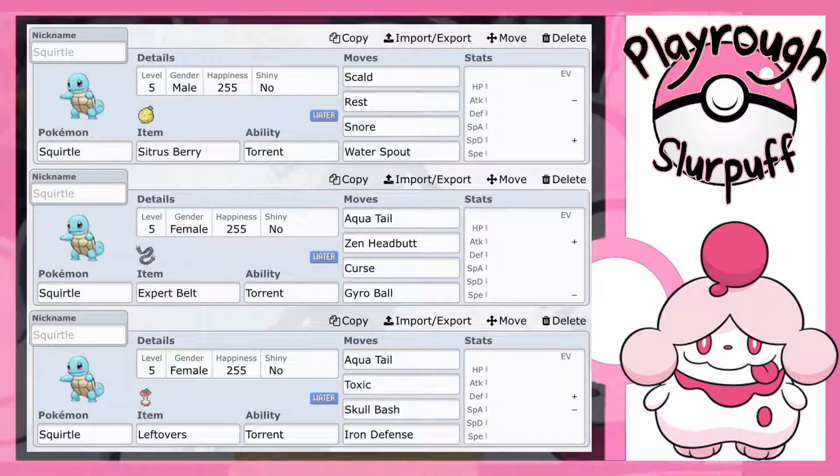This next set is kind of weird but I actually really like it. I have a Squirtle holding a Sitrus Berry. If you don't know what it does, when your HP goes to 50% or less, you get 25% of that health back by eating the berry. So if you were to ever use Belly Drum, which cuts your HP in half, you would actually get 25% of that HP back because of the Sitrus Berry. I went with Scald — we already know what that does — and then Rest. Rest puts you to sleep, heals all your HP, and removes any status condition you may have.